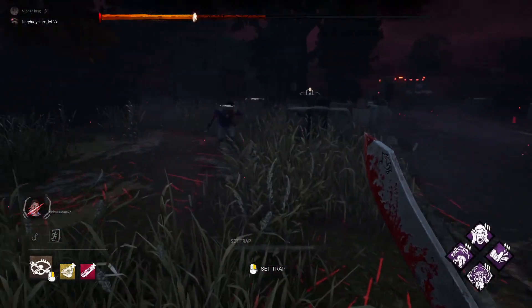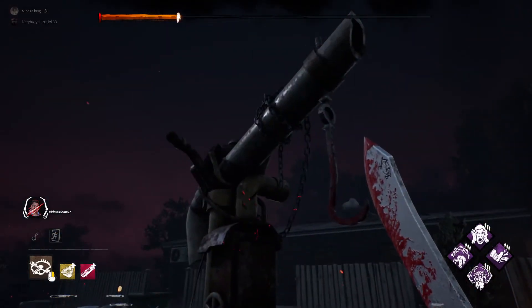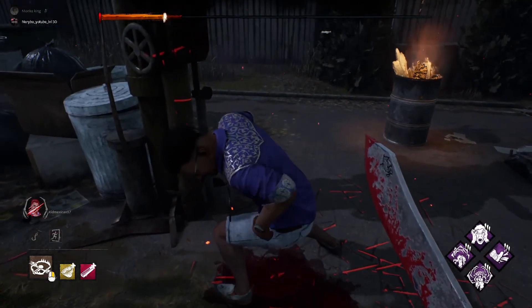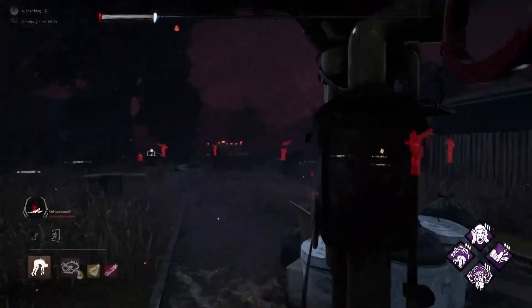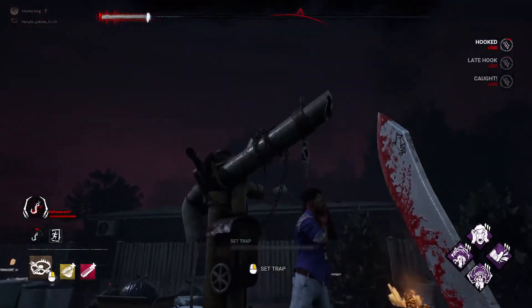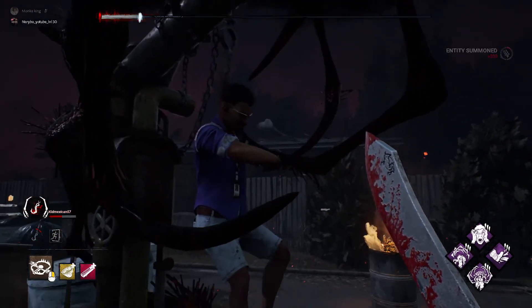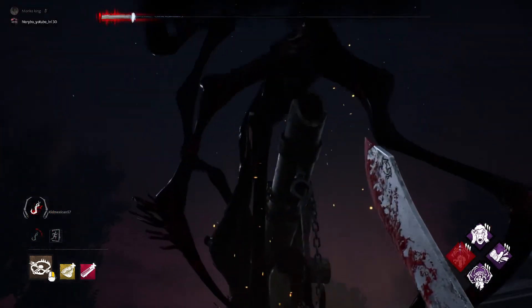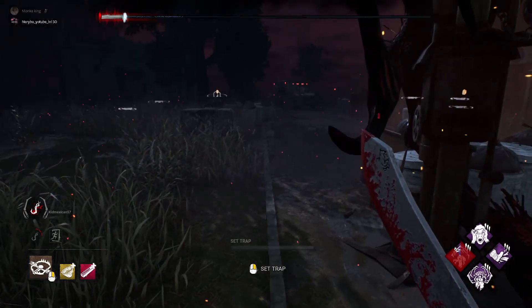This is the final part — the hook. If you want to win, you need to hook survivors two or three times. Jay is the only person here so he'll die right away. The first hook, then the second hook, and the third hook — and the survivor dies completely.